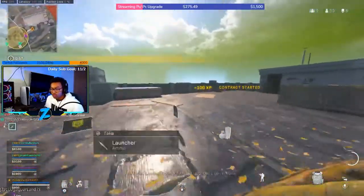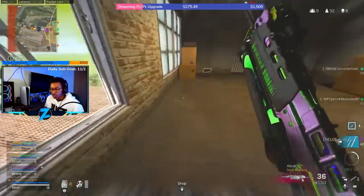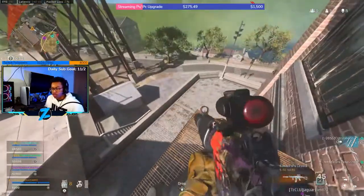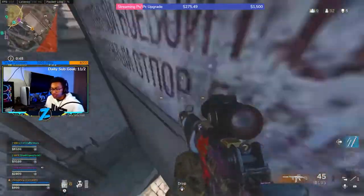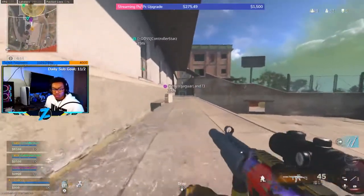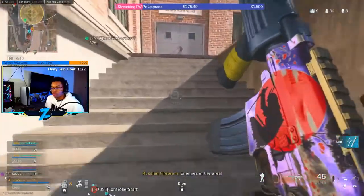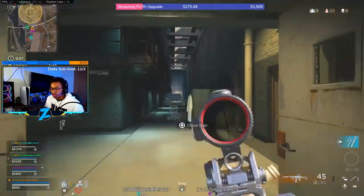You can literally type exclamation mark specs in chat and you get all my stuff, dude. Exclamation mark specs and you can get all my PC stats and stuff. 20 bomb? Dude, I can get more than a 20 bomb, bro. If I could just find the people.